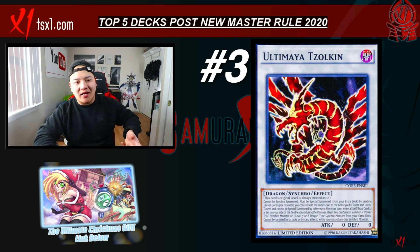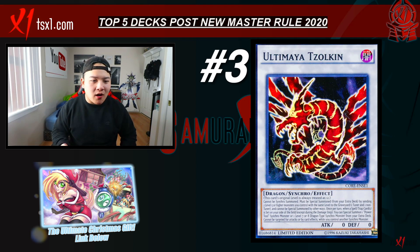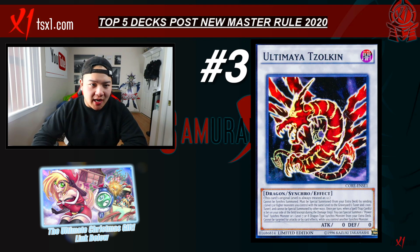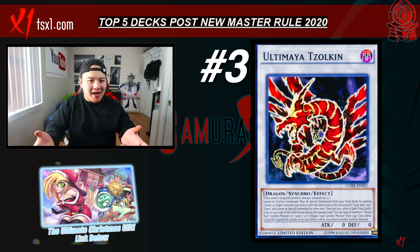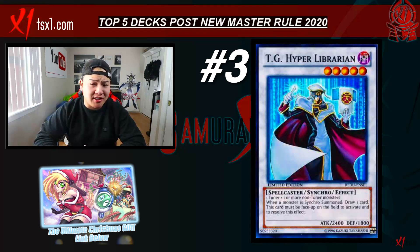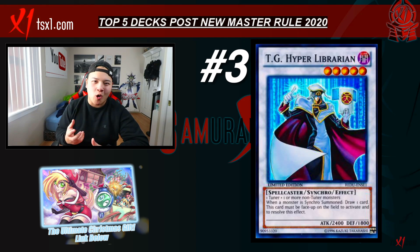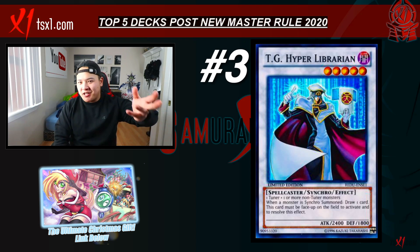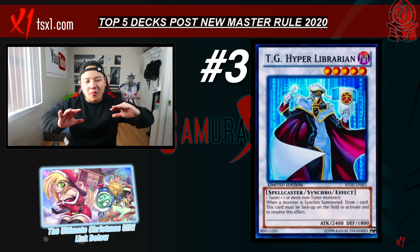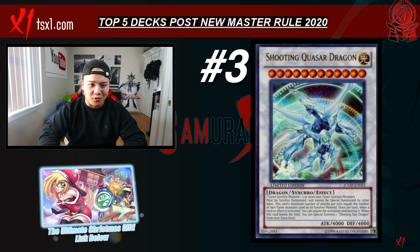Before, with link summoning, you could only special summon one extra deck monster to the extra monster zone. Now you can easily special summon Ultimaya on the field, set a card, and then special summon a Synchro Dragon monster like Crystal Wing from the extra deck without having to worry about opening up your link zones. You also have TG Hyper Librarian — a card you can spam multiple copies of and draw multiple cards from, just by keep Synchro Summoning. There's a two-card combo with Junk Synchron and Doppel Warrior where you can draw like 30 cards with Hyper Librarian and do a Trishula loop. Quasar also falls under the Synchro deck, and you can abuse Quasar now fairly easily.